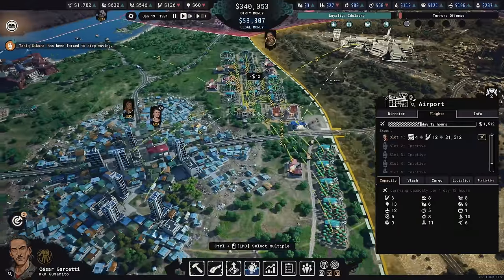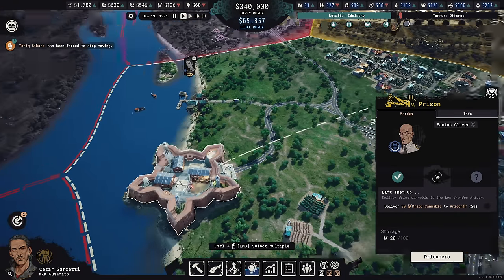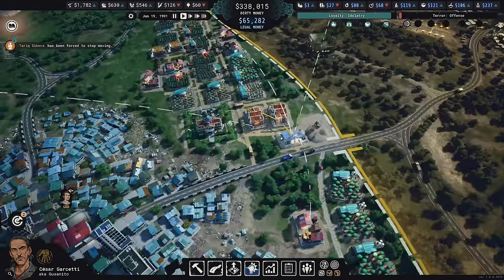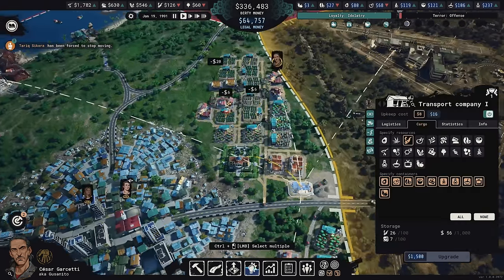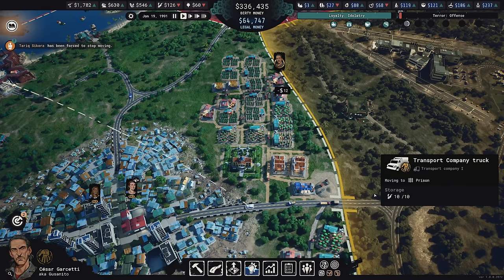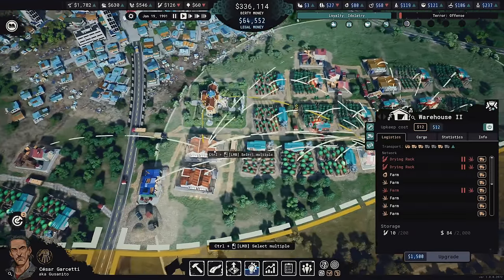That's pretty much everything. Now it's just dried cannabis being delivered to the prison — I now have the transport company doing that. We should see dried cannabis moving through there. There are 10 more units — I can make this a bit faster.